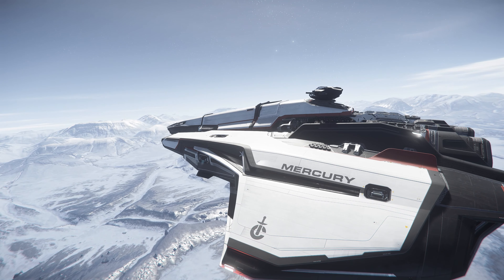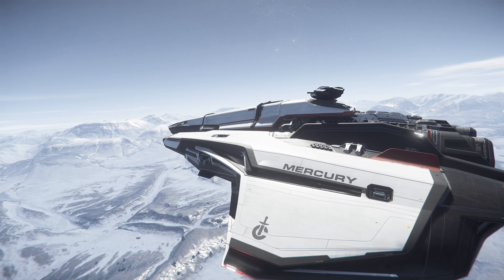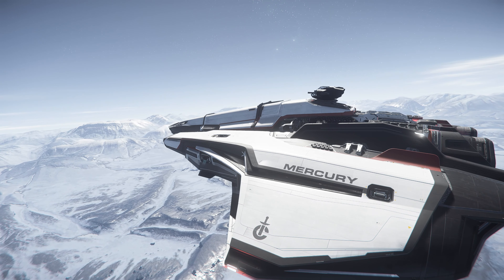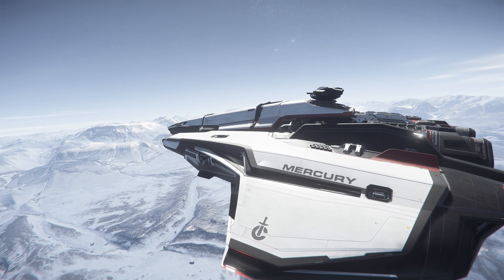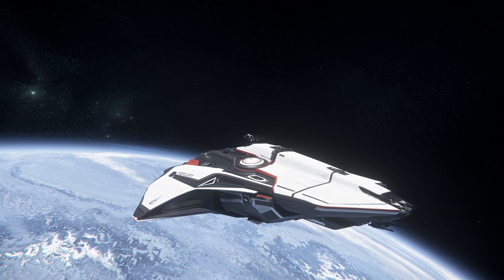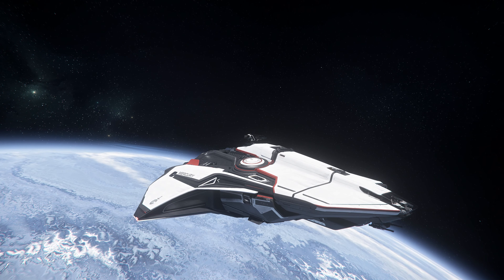For components, the stock Star Runner comes with two size 2 grade 3 Diligence power plants, two size 2 grade 3 Cool Core coolers, two size 2 grade 3 Aspis shield generators, and a size 2 grade 3 Bolan quantum drive.